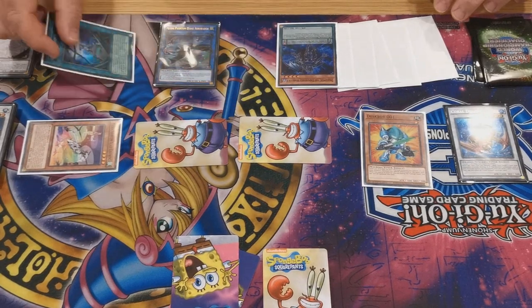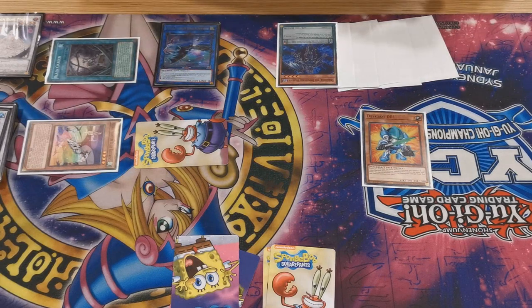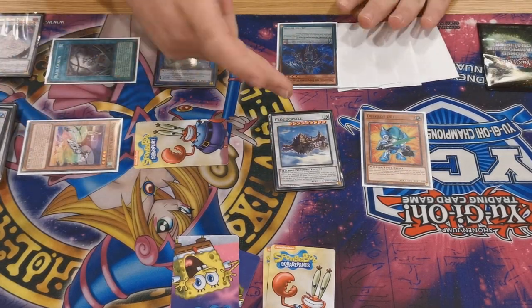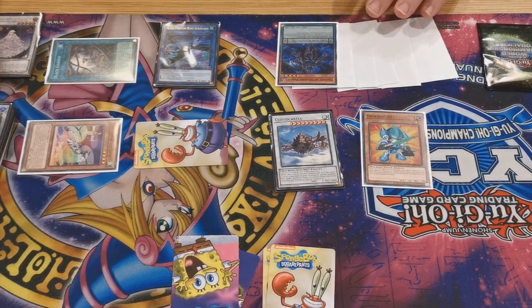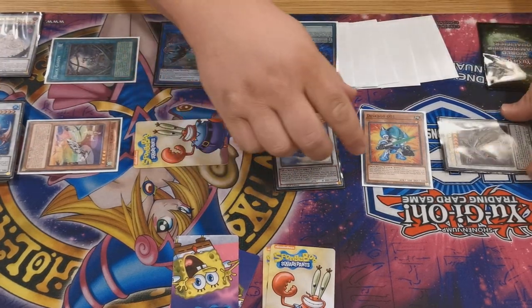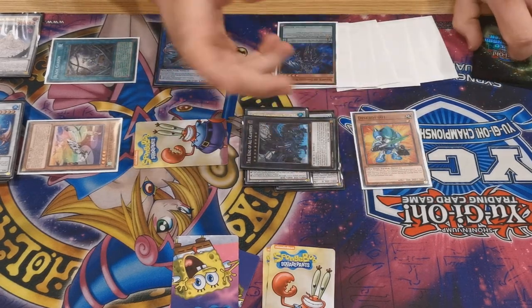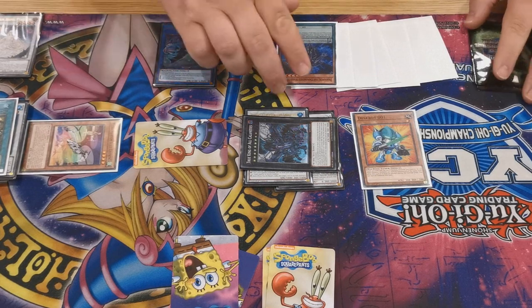Here you activate Black Garden. You synchro into Cloud Castle — Chain 1 Cloud Castle, Chain 2 Black Garden — your opponent gets a token, and you summon back Ravenous Croc; Black Garden gives them another token. Then you go into VFD, and they get a third token. Black Garden's effect then destroys itself.